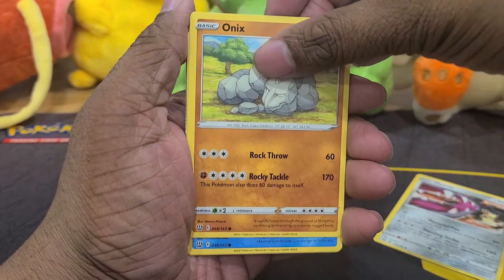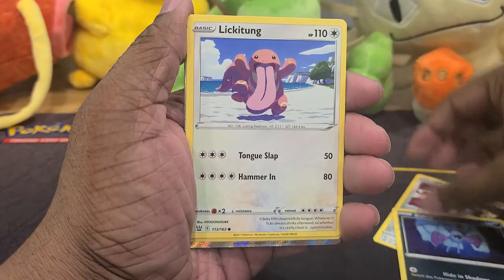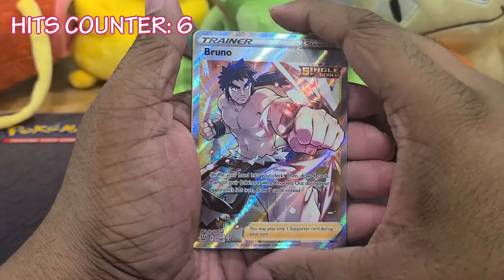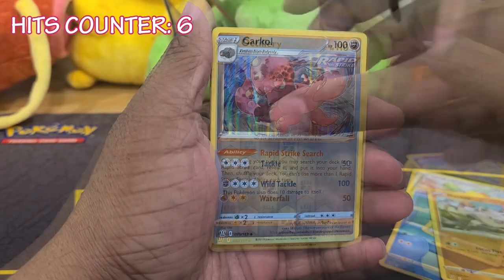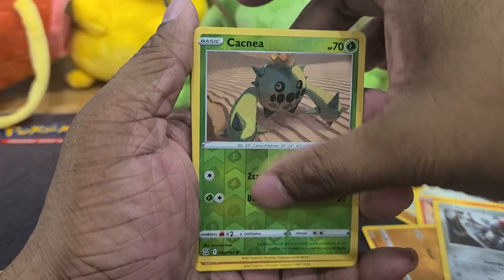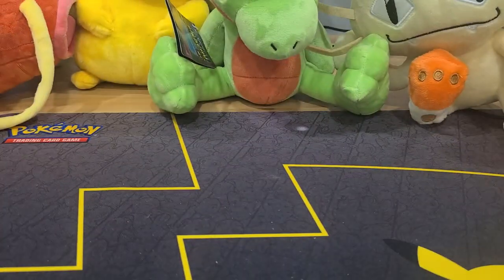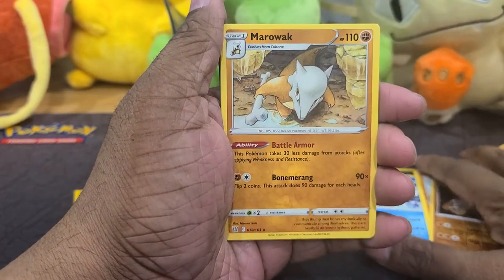Brace yourselves because now we're going into the lightning round. We got Battle Styles — eight packs and I'm going to do a speed run through these. First pack we got a Bruno as a hit. Next pack, artillery — two hits back to back. Then we got another hit, three packs in a row. Electivire ruined the streak. Then we got Marowak — remember this, it's going to be a common theme. Marowak again. And our last pack? Of course, we got Marowak again.